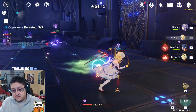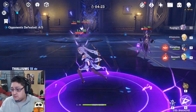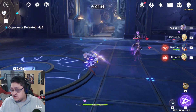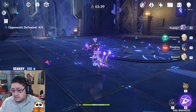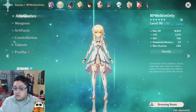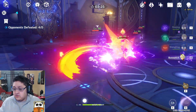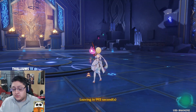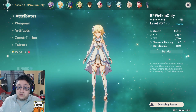Now let's hit this heavy electro resistance enemy — the perfect enemy to show this on. My autos are hitting for about 2,300. You can see how the damage rolls out, then using the Viridescent Venerer set — the damage ramps up really heavily. Just by using a Viridescent Venerer set and creating a swirl reaction with Anemo Traveler, you get a huge boost to your overall damage. So no matter what character you're using — whether Kaeya, Bennett, Diluc — Anemo Traveler is a great option for a lot of players to boost damage and give you a way better kit.